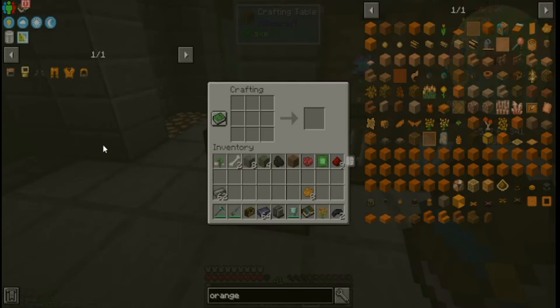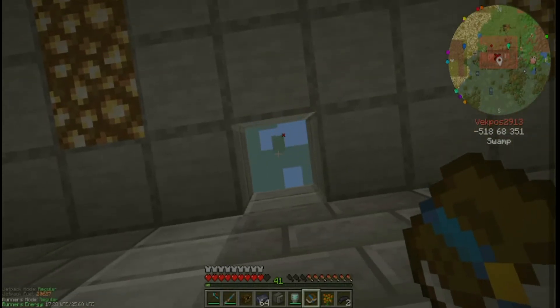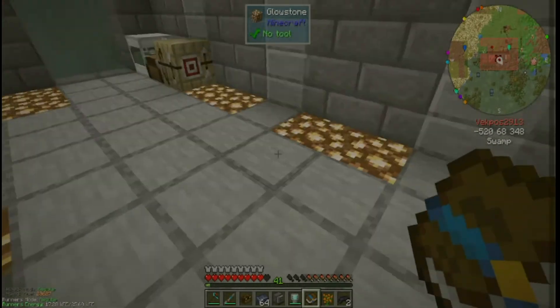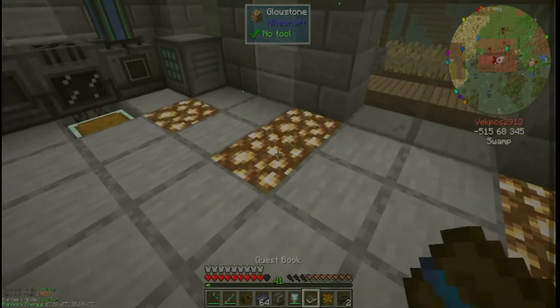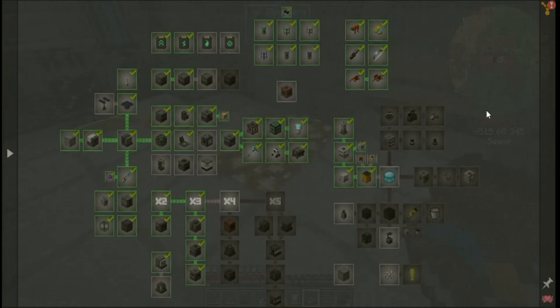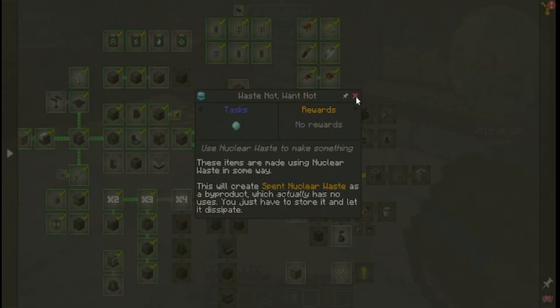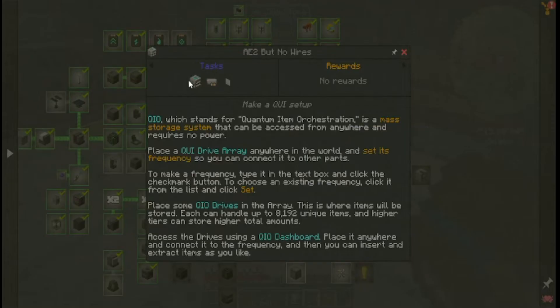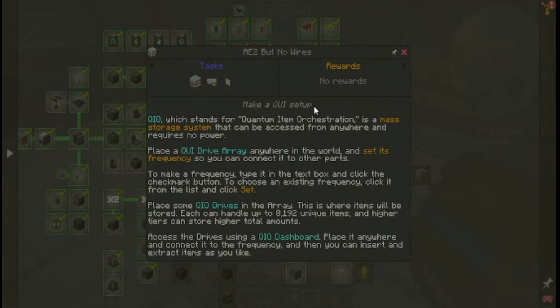We're also going to put down the centrifuge — actually the centrifuge is already up there, that's where all the radioactive waste started. Then I'm going to put down the reaction chamber right next to the isotopic centrifuge, because that will give us the material we need to go further into Mekanism. It's called plutonium, and you need it to make the rest of this stuff, including the QIO drive array, which is basically Applied Energistics without wires.